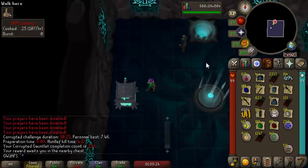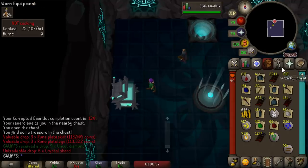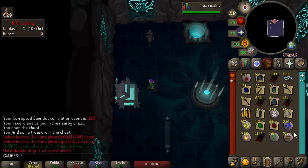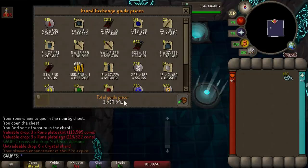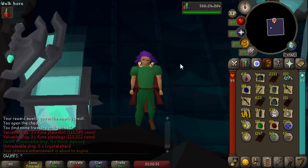That has got to be one of the nastiest non-unique rewards I've ever seen — three rune halberds and two dragon halberds, over 400k in normal drops. I think this is the most Gauntlet I've ever done in one day. Let's price check our total loot from the Gauntlet session: 3.8 million, plus if I make the crystal shards into divine super combats that's another 1.5 to 1.6 million — over 5 million made in one day. But I can't stay here any longer, this place drives me insane.